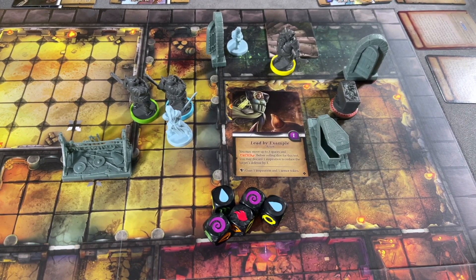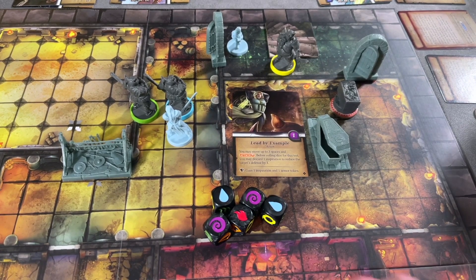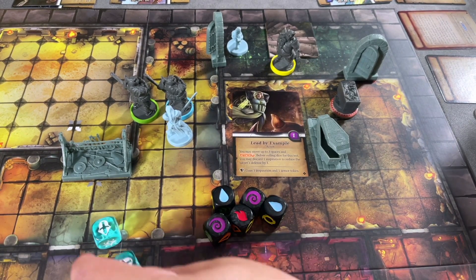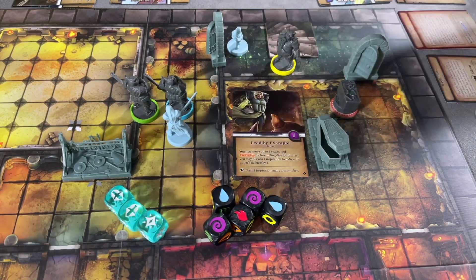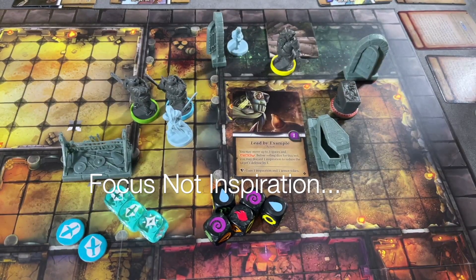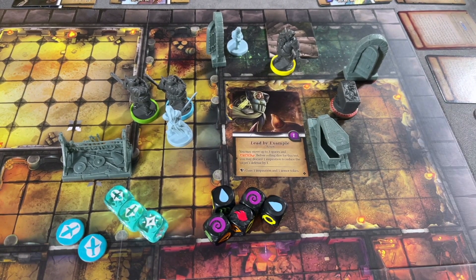Before rolling the die for this test, you may discard one inspiration to reduce the target's defense by one. Might as well — this is all going to go through whatever damage we do. It's a two-dice attack, so he's going to use one supply to make it three dice. Let's see what happens — wow, that is absolutely horrendous. He's going to spend the two inspiration to make that three, so the blue Ragak is going to take three damage.